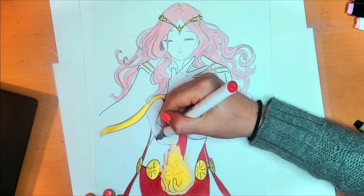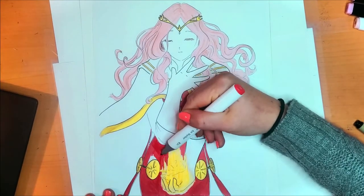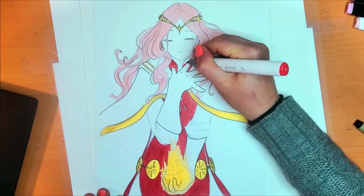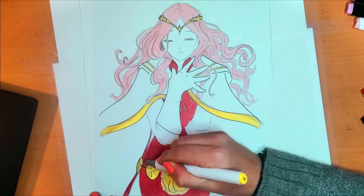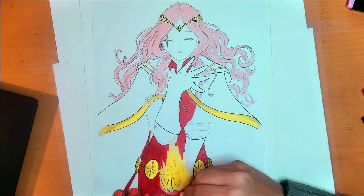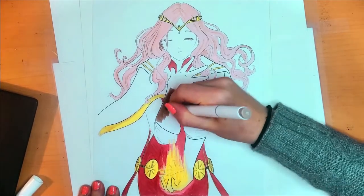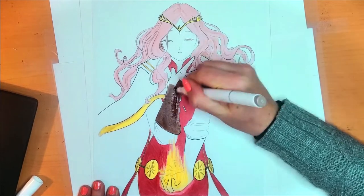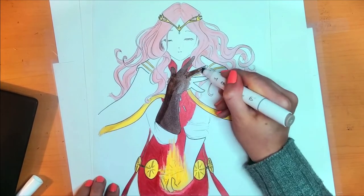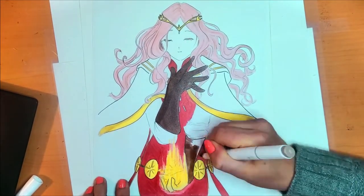With the back of the paper, I'm almost unable to blend the red on the fire. Usually with markers you can mix colors really well, but not with the back of the paper. So learn from me and don't do it. Here's a way to blend the red color using green.